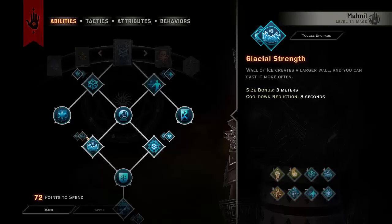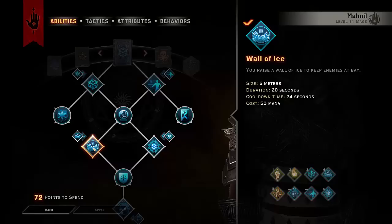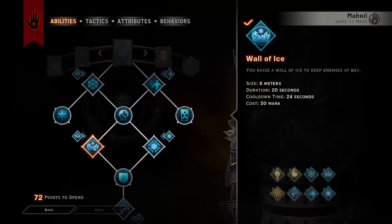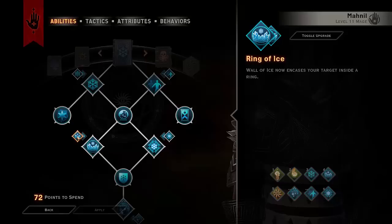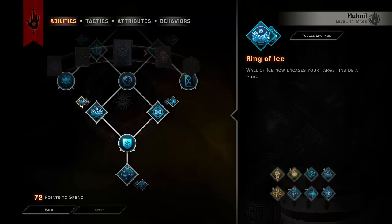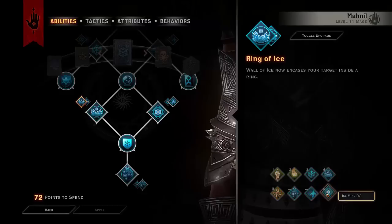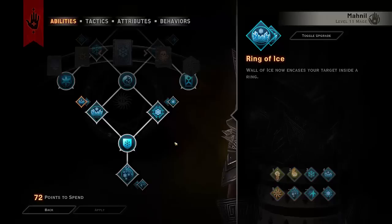Now we're taking Wall of Ice. A lot of people know the old upgrade was awful, but with the new one it's actually really nice. It lasts 20 seconds, has a cooldown of 24 seconds, and costs 50 mana. The new upgrade means Wall of Ice now encases your target — it's only for one target but completely encases them, so for 20 seconds they can't do anything. Just be aware: if you use Stone Fist near Wall of Ice it will blow up the wall, so try to avoid that. If you go up to the wall and cast Ice Mine, they will actually be frozen inside it. Note that Wall of Ice cannot encase more than two enemies — if you try, one of them will just walk out, which is extremely annoying.